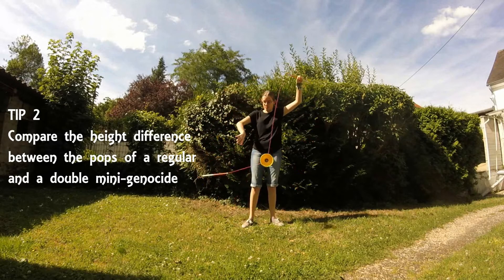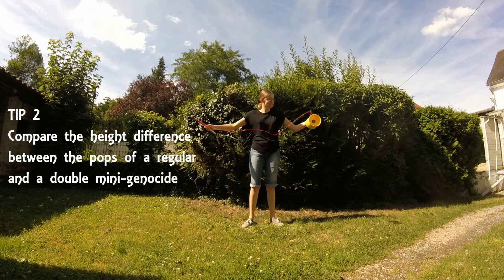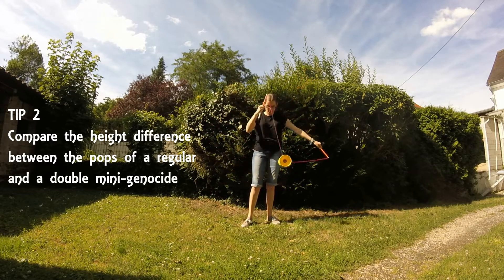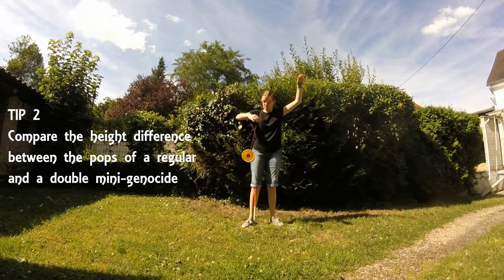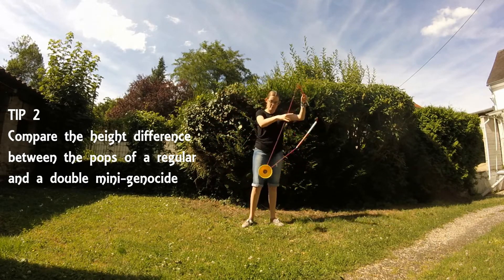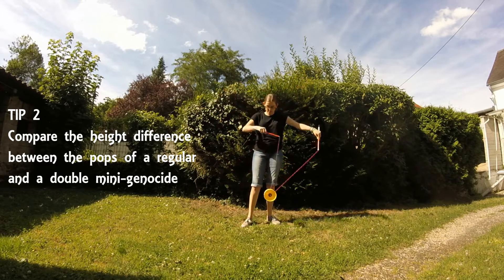The second tip is to compare the difference of heights between the pop of a regular mini genocide and a double mini genocide. Try to compare the two — that way when you do the double mini genocide, your Diablo is at the right height, not too high, not too low.